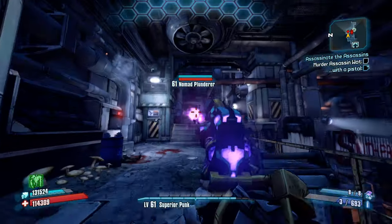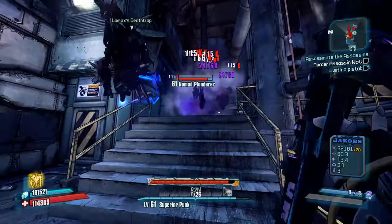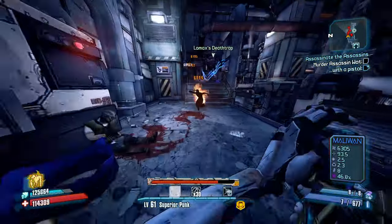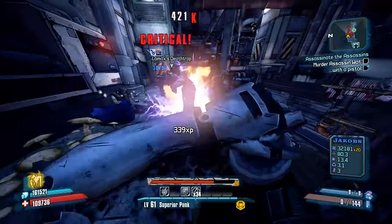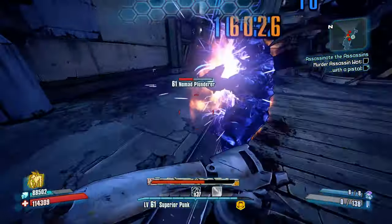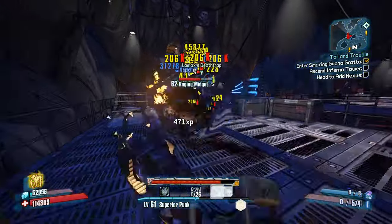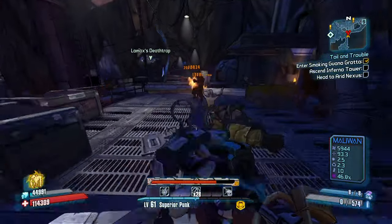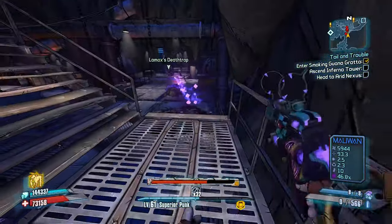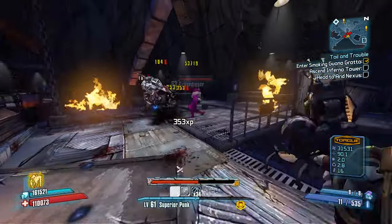Before we dive into the farms, I want to talk about how Gage is meant to be played with this build. When you load into a game and start with no Anarchy, you have to be patient to get your stack count up. Jakobs shotguns are good stacking weapons because they have a low mag size and you are constantly reloading. If you get a kill with one, you have a chance to get 4 stacks from the kill and ensuing reload with Typecast Iconoclast, and Rational Anarchist will give you a nice head start too. If you're not comfortable using Jakobs shotguns with low Anarchy, use something else until you can go in on a pack of enemies.